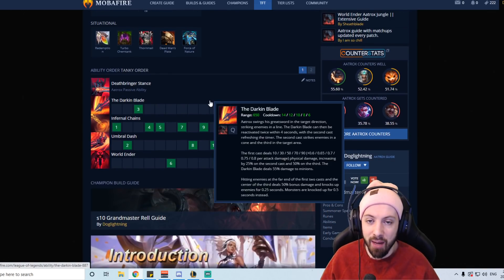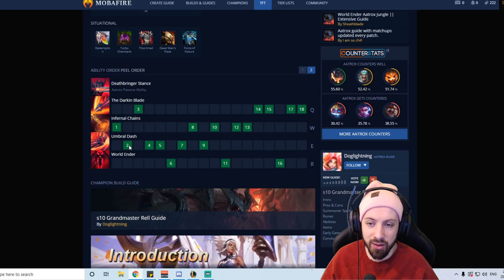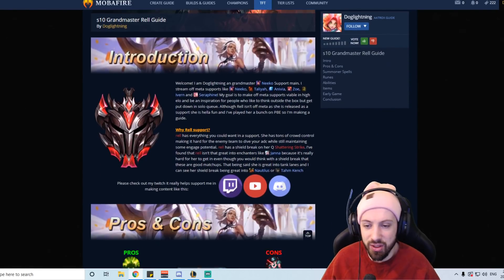For ability order, I like to go W, E, Q max in that order. Alternatively I can go W then E max first. W makes you tankier, so if you need to be a tanky frontliner go W max. If you want to be peeling and CCing, getting E on a low cooldown is really nice.